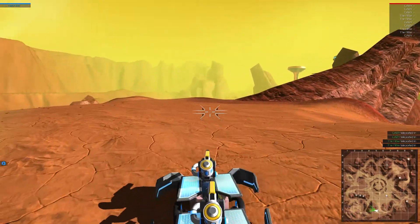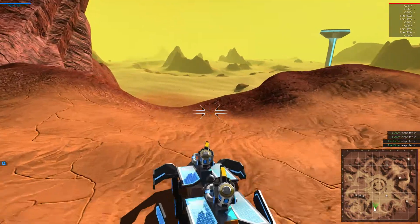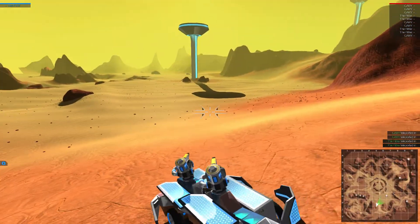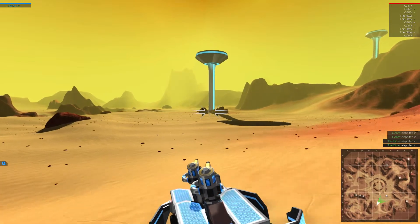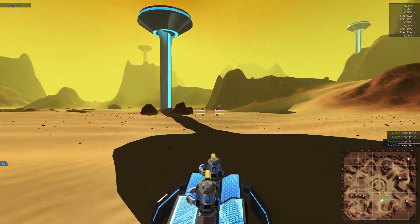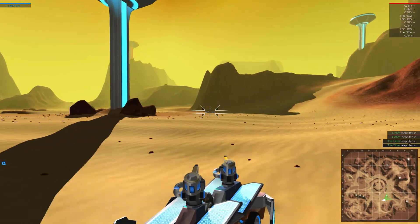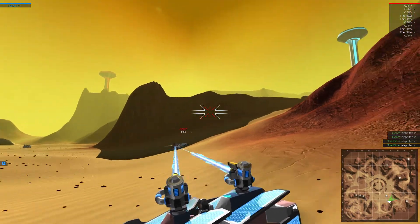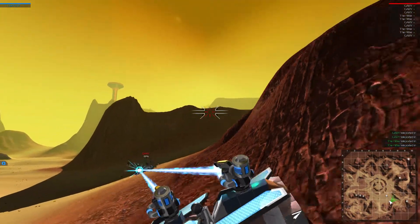I'm not using anything else — no radar or anything — because they keep increasing my tier. Okay, I spotted one. See, I am aiming somewhere else but it's automatically hitting the target.